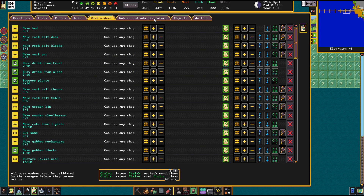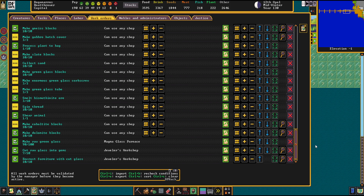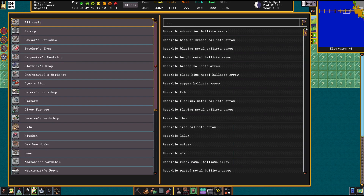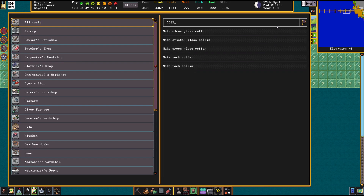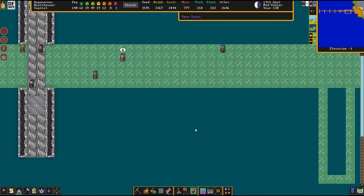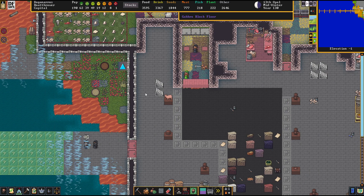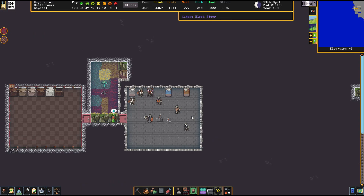My queen — that's something I wanted to take care of today as well. More coffins. I want to take some work into the many obsessions of my queen while these fine gentlemen and ladies are doing their work here.